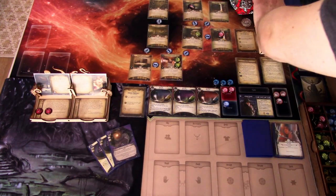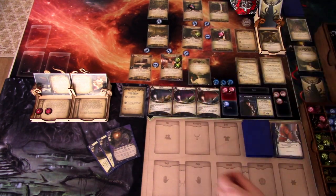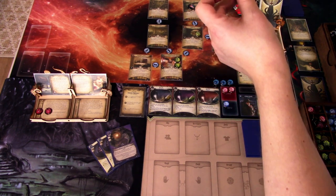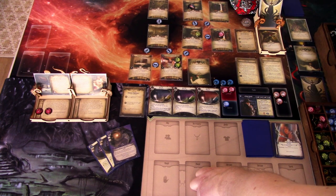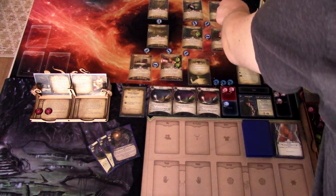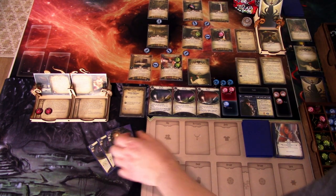Next round — we add a doom, two of six. Encounter card is Suspicious Orderly, which engages us. Suspicious Orderly cannot attack, be attacked, or be dealt damage, and while it is engaged with you, you cannot investigate. Well, ain't that annoying. We can just discover clues without investigating, so that's that. We do the infestation test — another tablet, so two tablets left and the rest are bad tokens.